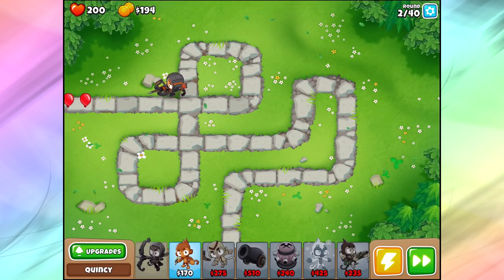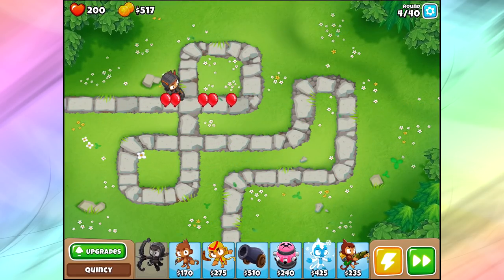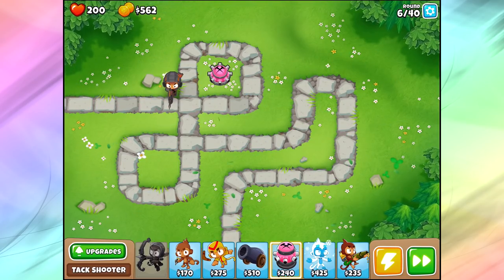In the meantime, we can start popping down some extra towers here to do some extra defense. What I'm thinking is I'm gonna go for a quick attack shooter, a boomer, and maybe like a dart monkey in the back to sort of do cleanup. Those are gonna be my main towers for a long time in this game. I may pop down a cannon or something like that, but I don't think we're gonna need it.